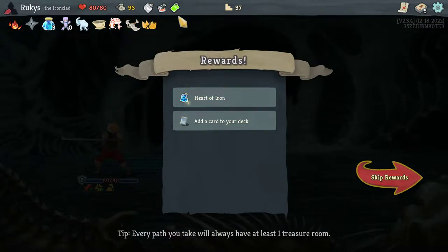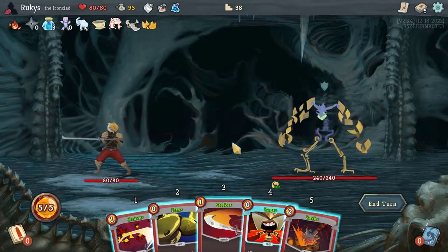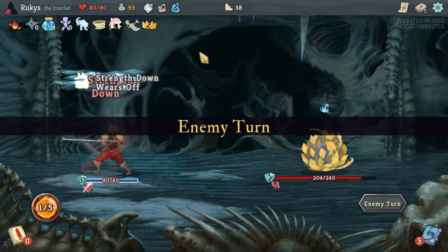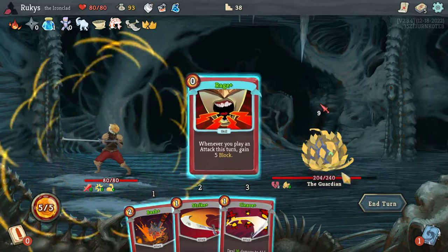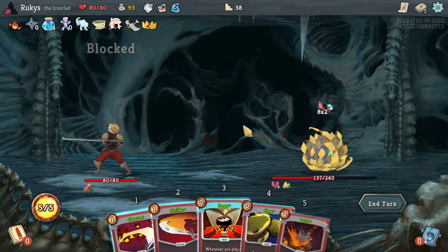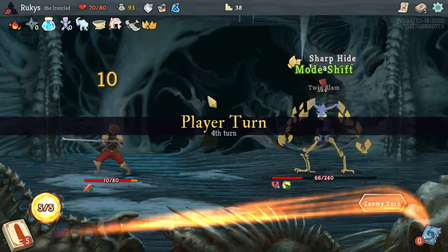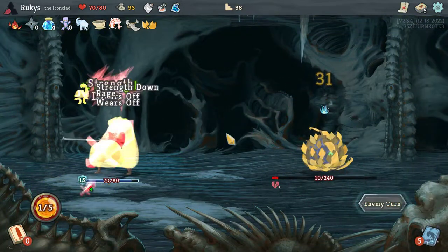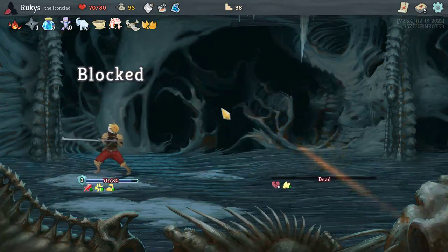Heart of Iron — I always like a little bit of extra help blocking. There are those turns once in a while where you will be taking some pretty hefty damage, so having some potions in the back pocket that help with blocking or healing can be very beneficial on a run like this. Extra Rage for more block — we're not at all worried about your thorns. We're up to seven strength when we get our Flex off, which obviously we have every turn in a five-card deck. Eight strength — very, very quickly scaling. So you can see how even a simple deck without any rares can be very, very effective.